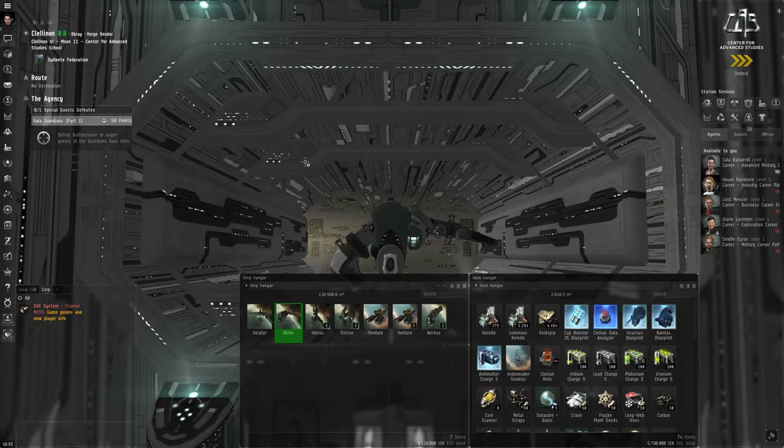Hello, I am Seamus Dunahoo of Yves University, and this is episode 6 of How to Survive EVE Online. Let's get started on the advanced military chain.